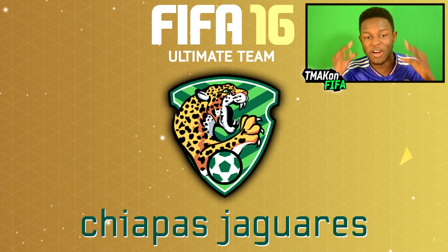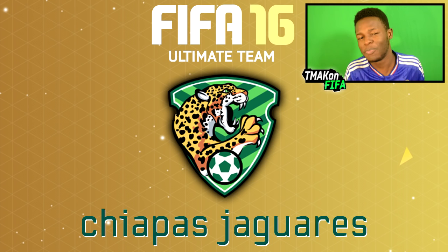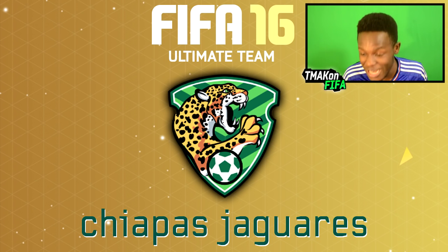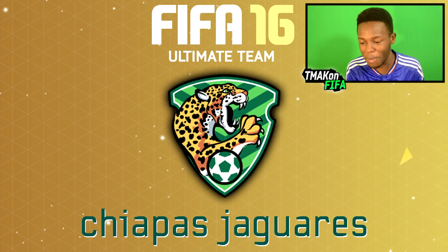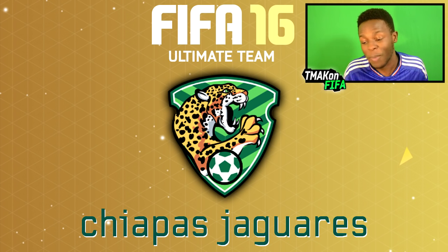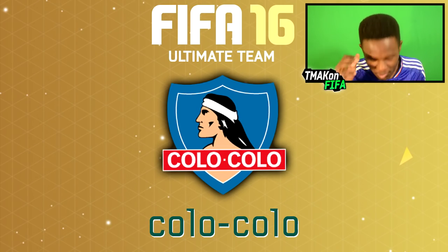Next, and probably one of my favorites of the bunch, is the Chiapas Jaguars badge. In previous FIFAs it used to be black and orange and a little bit shiny — I think they actually changed their badge. It looks sick, as you can see the way the colors stand out and the jaguar is just going through the badge. The green and orange color mixture in the badge just looks really good.